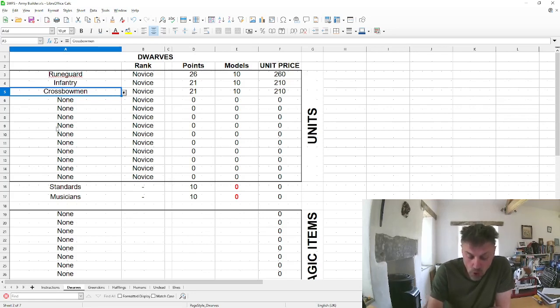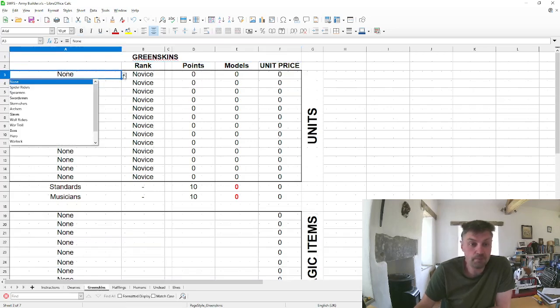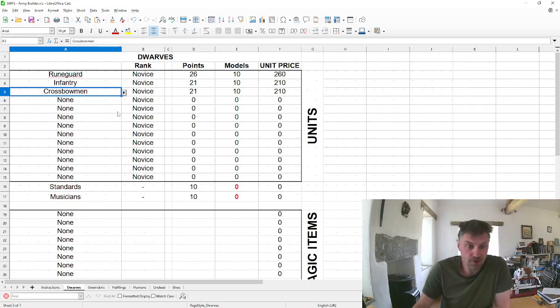The dwarves have four standard units: spearmen, axemen, infantry, and crossbowmen as the missile unit. For the greenskins the basic ones are spearmen, swordsmen, goblin skirmishers, and orc archers. Humans have spearmen, swordsmen, berserkers, and longbowmen. Each faction has its own different unit roster with a signature unit, three basic units, and missile troops.